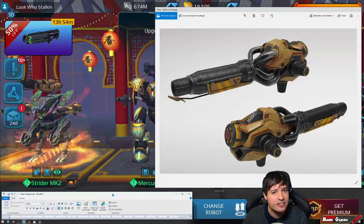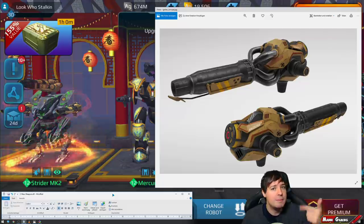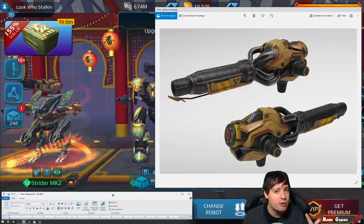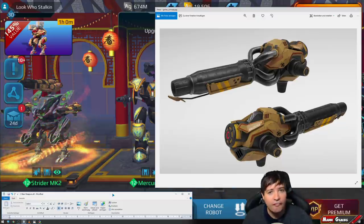So in two days we're going to test them. We're speaking about a medium version of Ember — so the flamethrower — a medium version of Dragoon, and a heavy version of Tulumba. It's not the Trident; it's a whole different weapon.